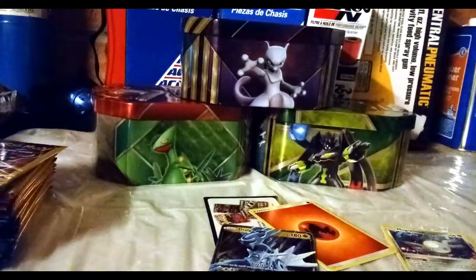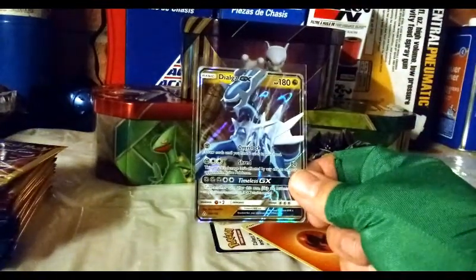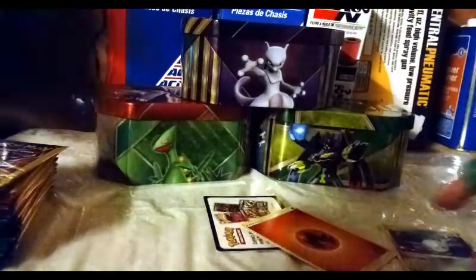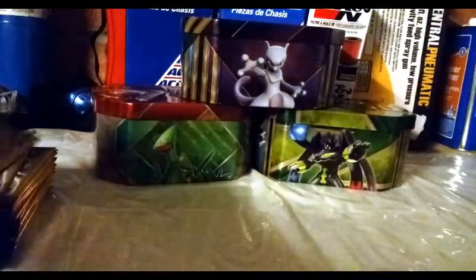Oh my god! I need to get a sleeve out here right now. This needs to be immediately sleeved — the Dialga GX. That is an awesome card to pull from that pack. Wow, that's crazy. To pull something that good out of a Dollar Tree pack — pretty amazing.